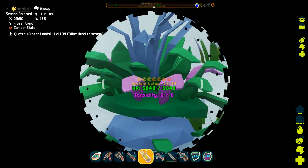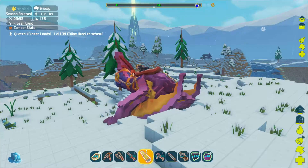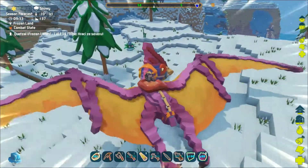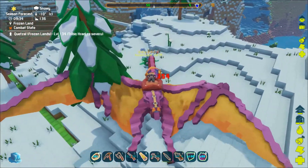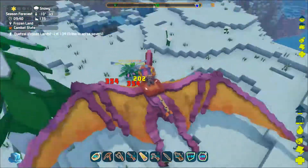When you visit the frozen lands you will be able to find the ancient lotus. When you destroy this plant creature you can get its seeds but also magic fiber.